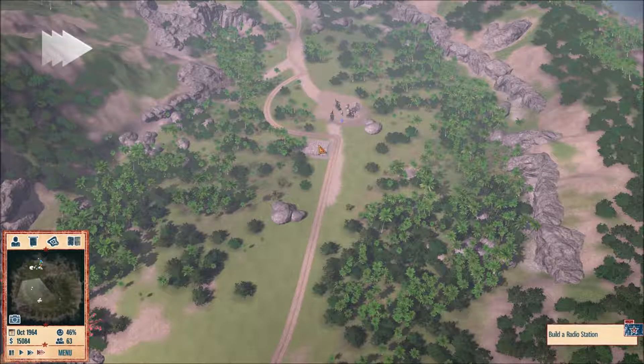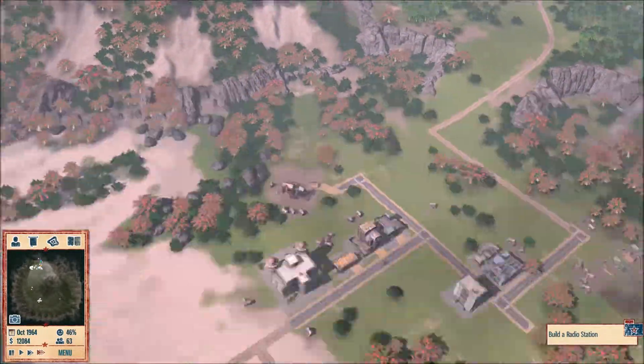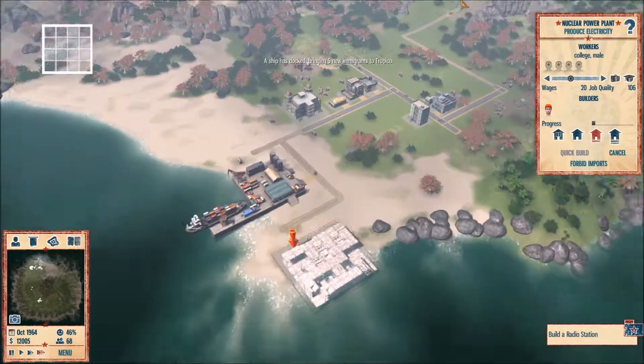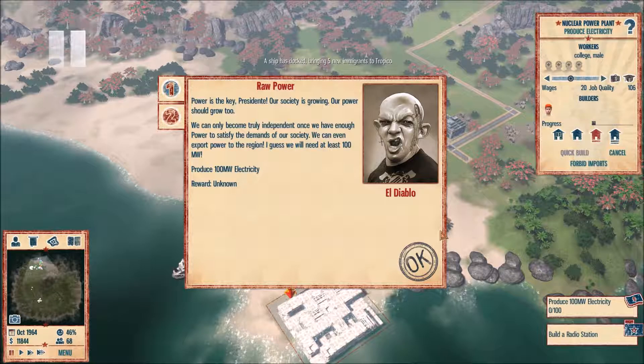With that said, I should probably get my military built up. This is going to be one of those rebel missions, so I have no doubt we're going to have rebellions, which means getting a military is a good idea. It's only 3,000 dollars to get an armory, so I might as well — I'll put it right here. This is an early investment before it becomes too big a problem to handle.